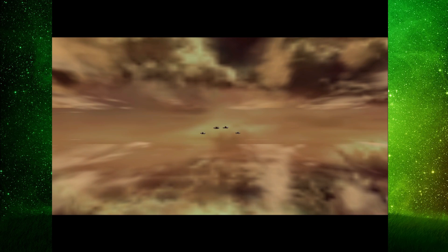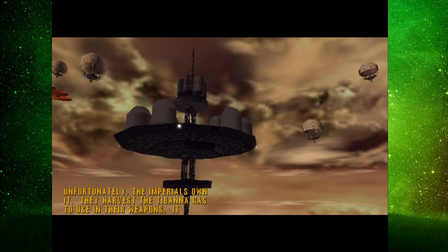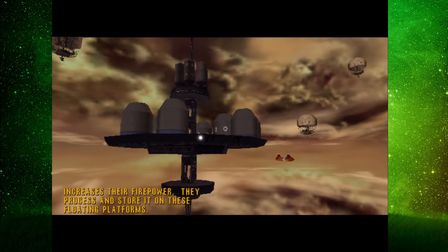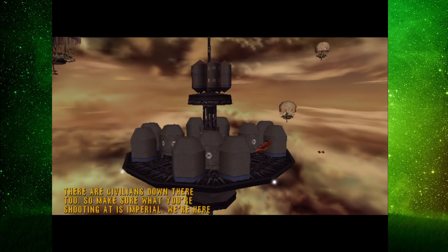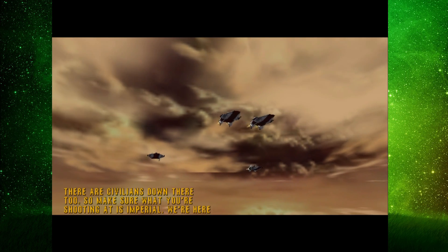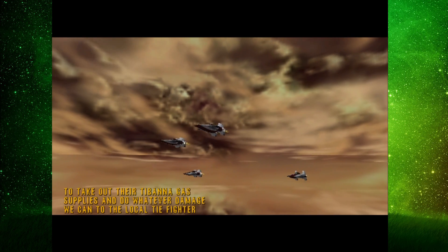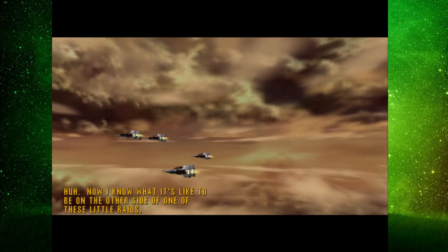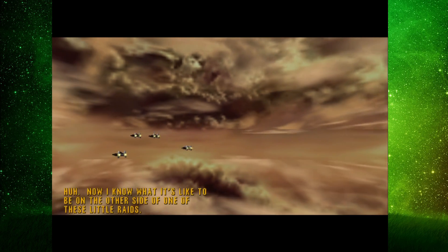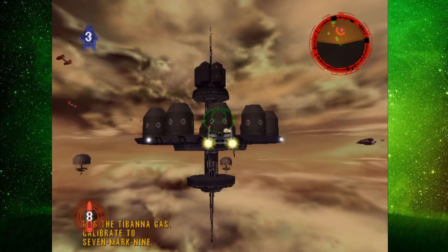Taloran — it's a beauty. Unfortunately the Imperials own it. They harvest the Tabana gas to use in their weapons — it increases their firepower. They process and store it on these floating platforms. There are civilians down there too, so make sure what you're shooting at is Imperial. We're here to take out their Tabana gas supplies and do whatever damage we can to the local TIE fighter squadron. Now I know what it's like to be on the other side of one of these raids.